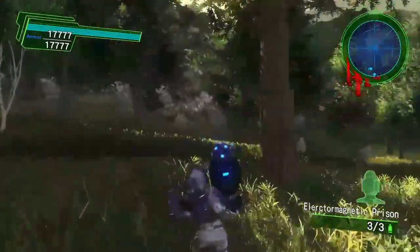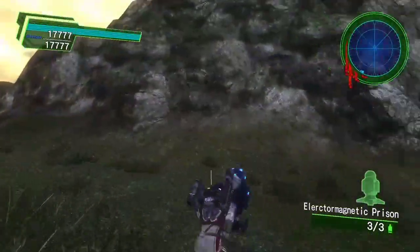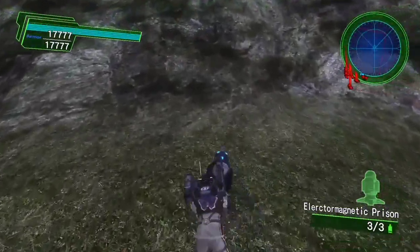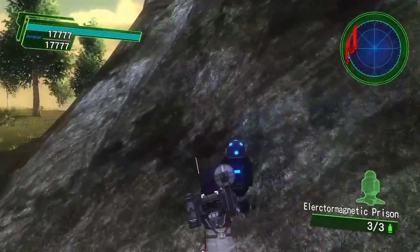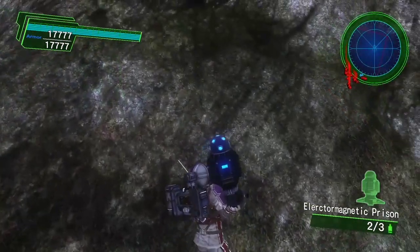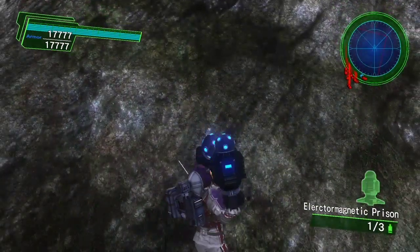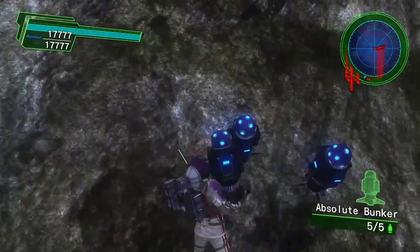I wanted to do a quick tips video on how to lay shields on mountain sides. It's kind of similar to the other one that I made, but this one seems to be a little bit more tricky. It seems like if you just lay shields down the mountains, they just fall right through, and if you jump, it seems like they also sometimes just fall right through the mountains, just depending on the location.